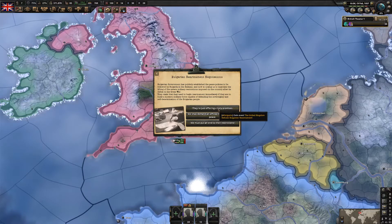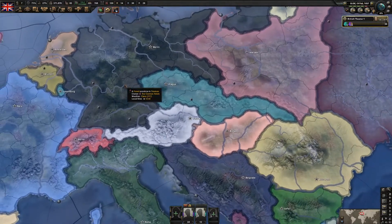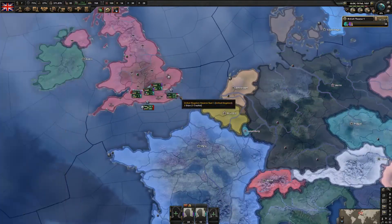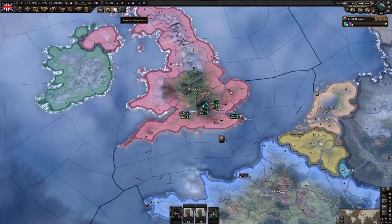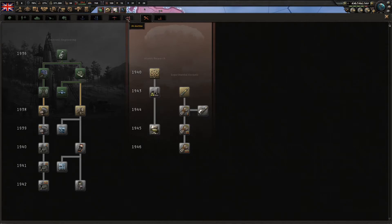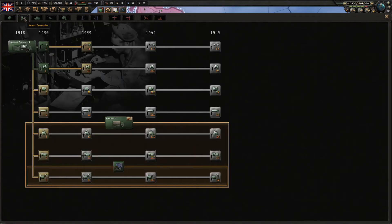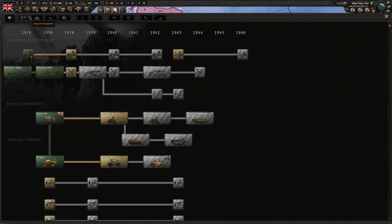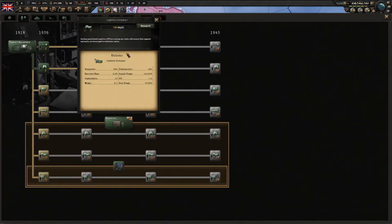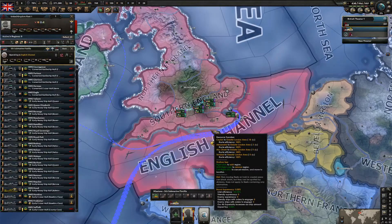I'll do this one because I don't care about Bulgaria - it'll probably join the Axis anyway. I just got another two research slots open - I'll continue with the air doctrines and also research logistics companies. I'm also exercising my navy now - watch your fuel because you gain a lot of experience from exercises, but only if you have enough fuel.